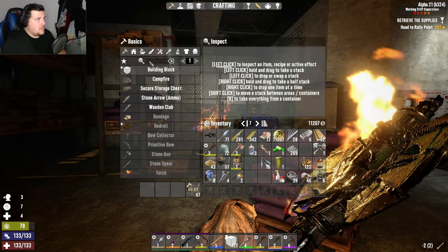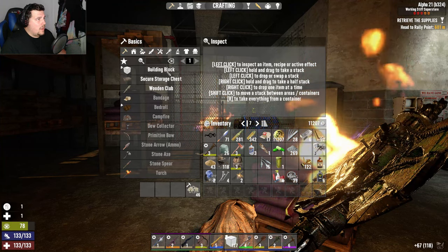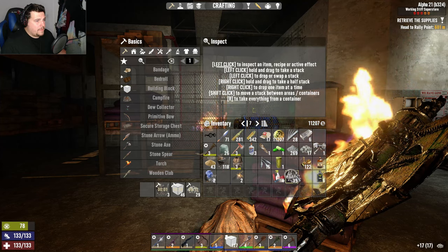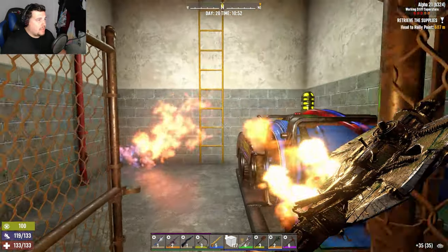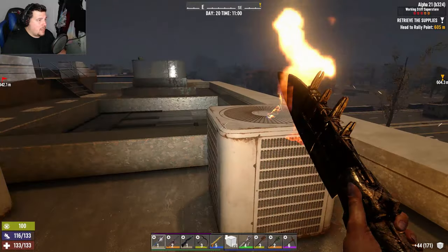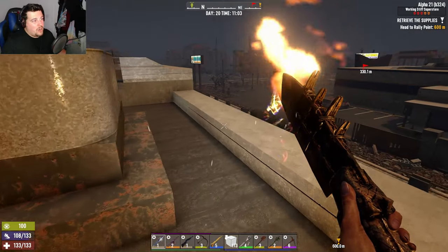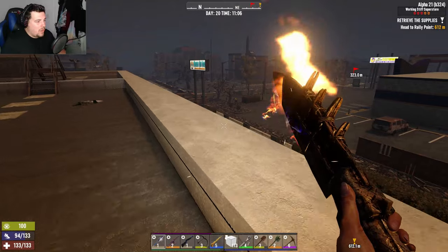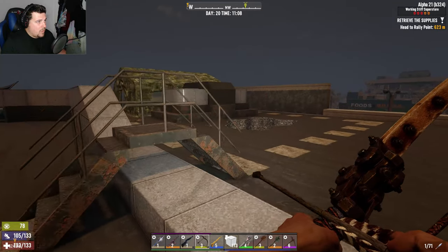Let me turn those frames into cobblestone. I need to make cobblestone — 46 cobblestone done. Make building blocks. Let's head upstairs — maybe not that way. I've done this POI so many times I kind of know where they're all hiding. Obviously not always — I believe there's usually a vulture here. Heading towards the loot room — that's where the worst of them are.